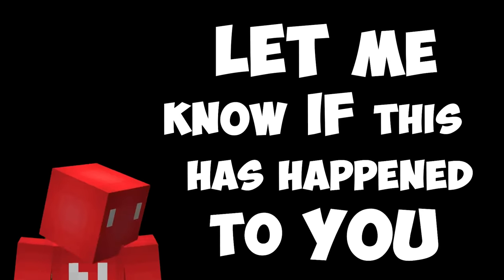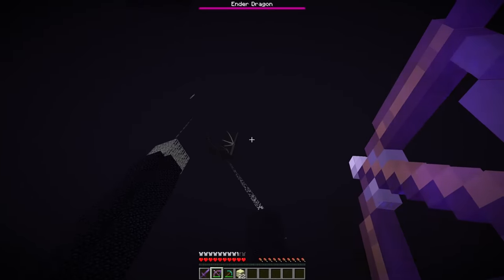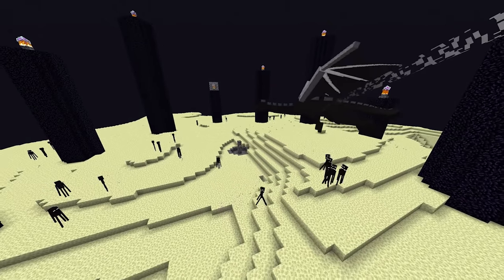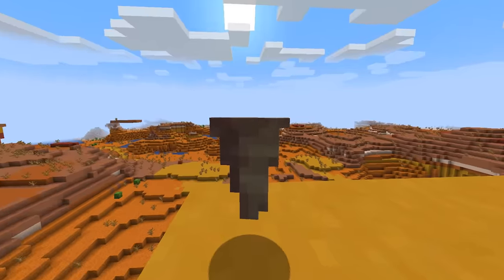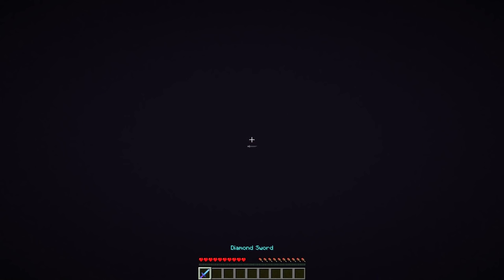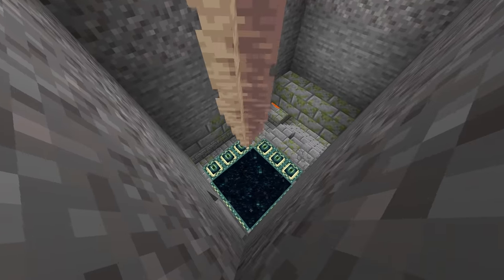Number one — let me know if this has happened to you. You're playing on an SMP with friends, each of you making progress at the same time, until one of you gets a bit too eager and slays the dragon by themselves. So to keep that final destination off limits, our solution comes down to dripstone. By dropping a couple of these from a tall height, we guarantee that whoever goes through the portal next is in for a short trip — and this will even work regardless of their armor.